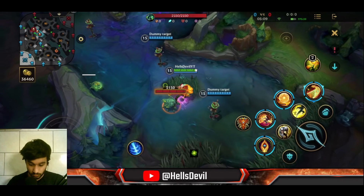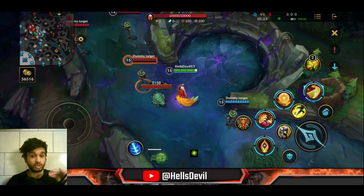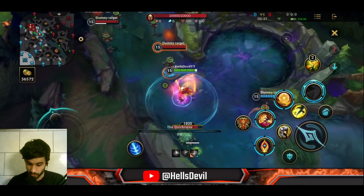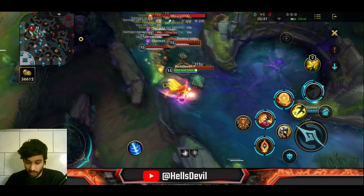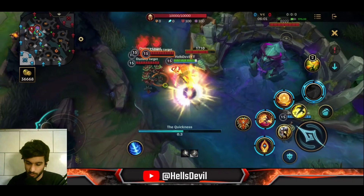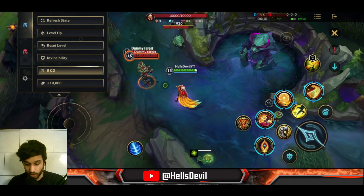Your ultimate gives you 50 bonus movement speed and charms any enemy you touch — similar to Ahri's charm — causing them to walk toward you. Each enemy you hit gives you even more movement speed. It's incredibly strong. After using the ultimate, the most important thing is to walk back toward your team, so you pull the charmed enemies into your allies rather than dragging them away. You can lead all of them right into your team for a devastating engage.